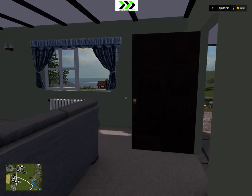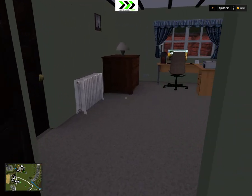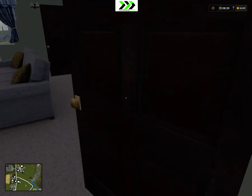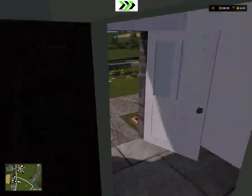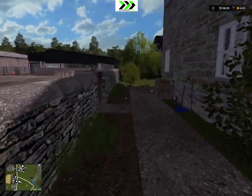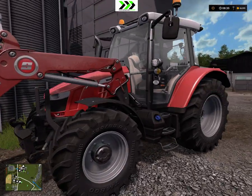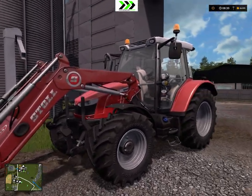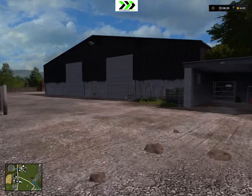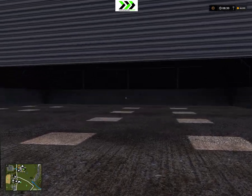So this is sort of the living room and then there's some computer room here - other people have done this more nicely. We're gonna go ahead outside and look at the main farm which is here. We've got this Massey Ferguson and when I started out I got the attached front loader arms and got the front loader tools there because we need a front loader.